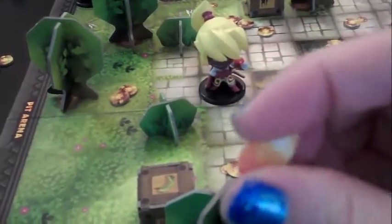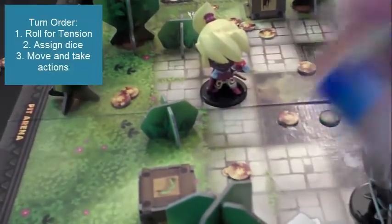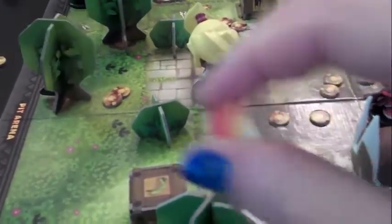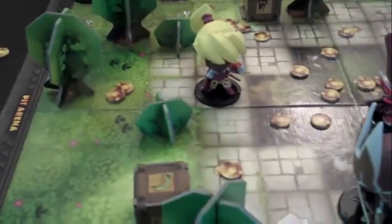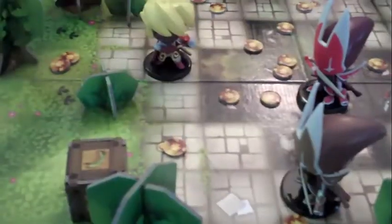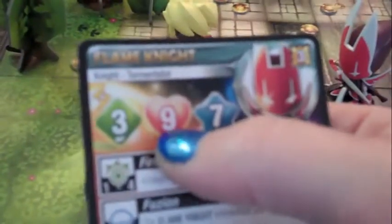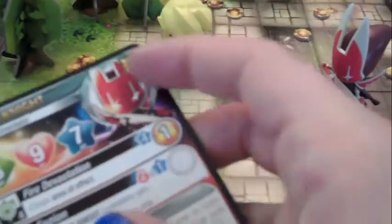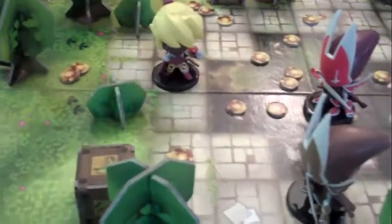Damage counters get permanently attached to the character and do not wear off at the end of the turn, because some characters in this game can heal themselves or heal others. There are heal spells in pink. When a character reaches their threshold of health — so if he got up to nine damage, he will die. The opposing team would take the three gallons of glory from him and he would basically flip over and be done for the turn.